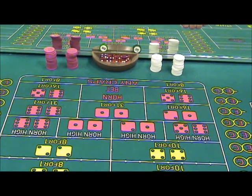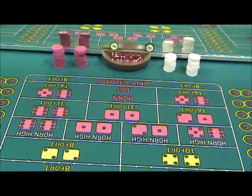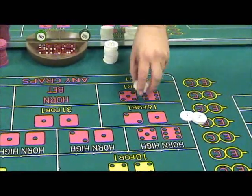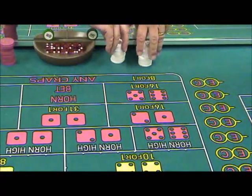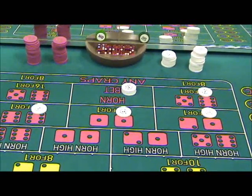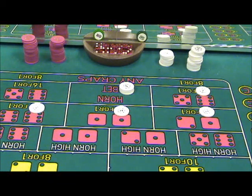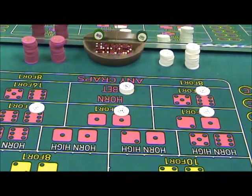Now we're going to come to one of the most common prop bets — the horn bet. For some reason this just scares everybody and I don't know why. All a horn bet is, is a shorthand way of setting up this three-way bet. All horn bets are four-unit bets; unless instructed otherwise they must be divisible by four. Pay no mind to the double working stacks here, you'll see why in a bit.